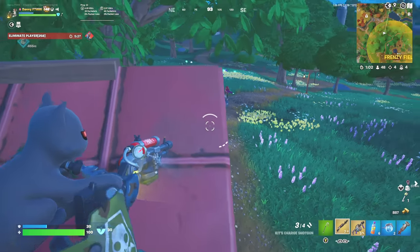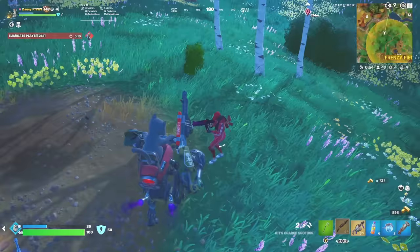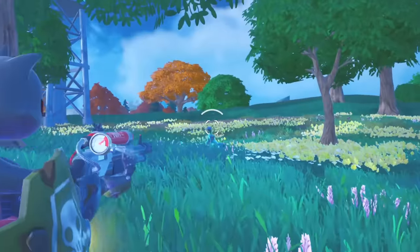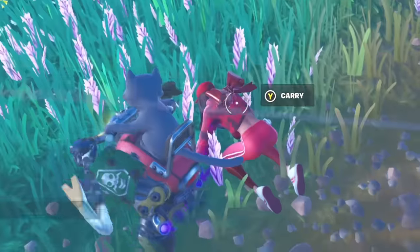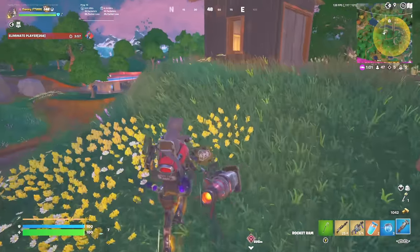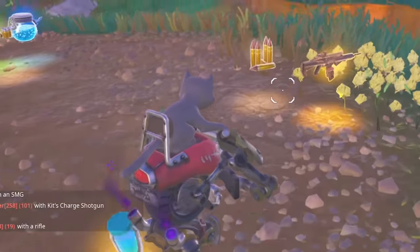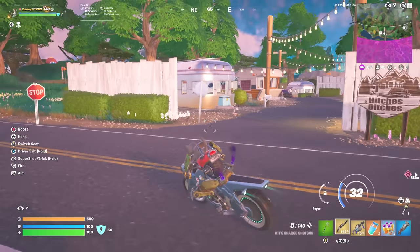I need more shotgun ammo — I've only got like five bullets. Someone's eliminating the boss. There are people right here who don't know I'm here, and the teammate's here too. I'm getting out of here — we've got Kit's shockwave launcher. I'm charging this shotgun up fully and waiting for these players to run past. One's coming over now — how did that not eliminate him? We hit him twice. Let's get this player — one more shot. We've got one of them and the other is so low. They're hiding behind a tree — I think they just used shield.